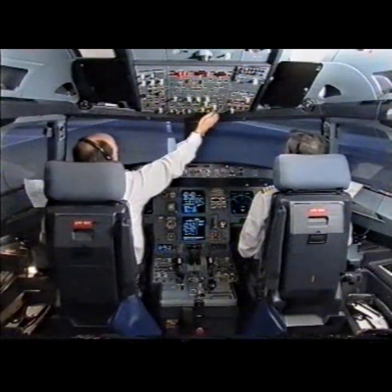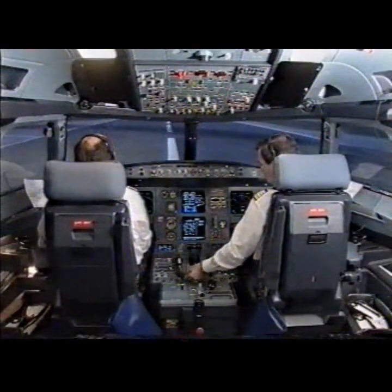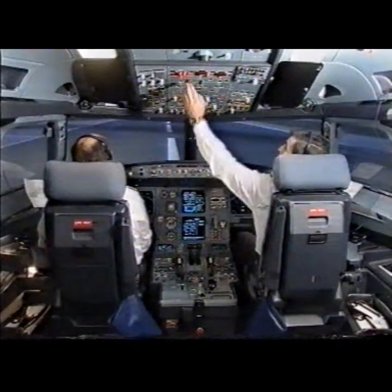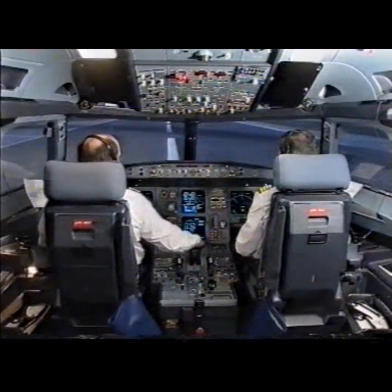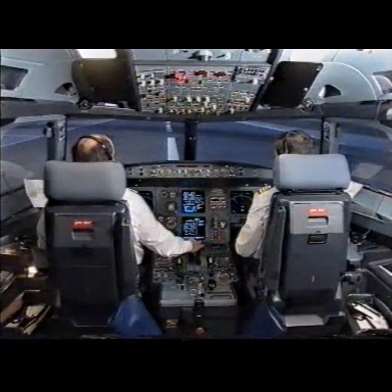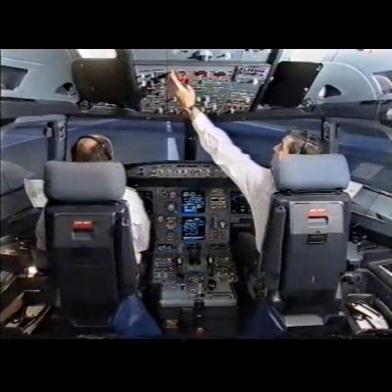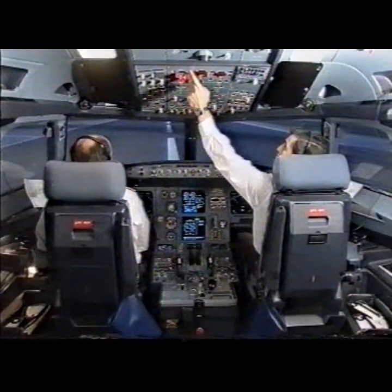Parking brake on, no indication, check. Dome lights on. ECAM actions — Engine one fire. Engine master one off. No engines pull down. Engine one fire push button, push. Increasing power on engine number one, check. Engine number one is pulling down. Continuing ECAM actions — Agent one discharge, discharge. Agent two discharge.